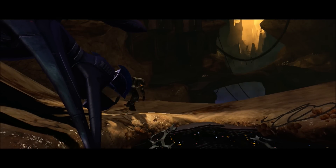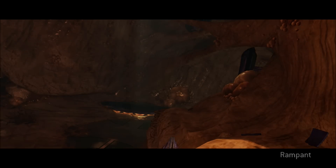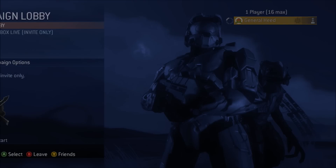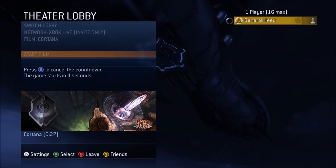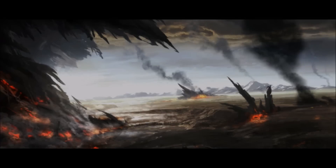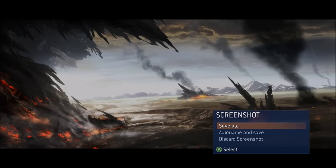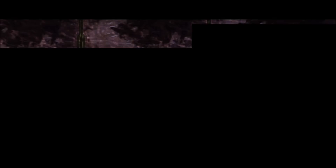On the Master Chief Collection you do the exact same thing — there's practically no difference with this glitch. The only reason I suggest doing it on the 360 version is because it's easier to preview, and you'll find out why in a second. Once you save and quit, simply switch to theater mode, find the clip you just made, start it up, and pause right as this part loads up to take a screenshot.